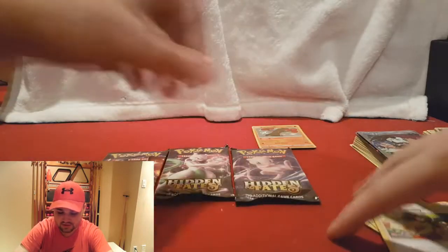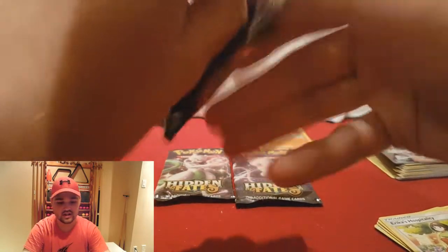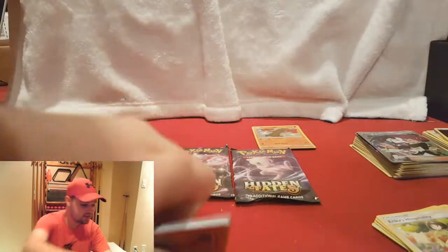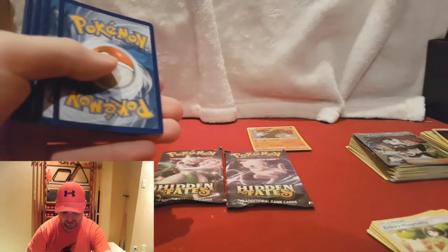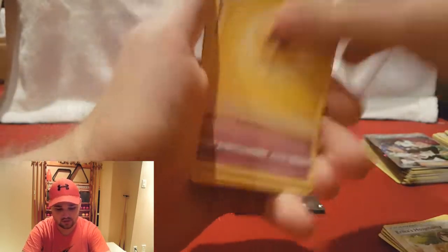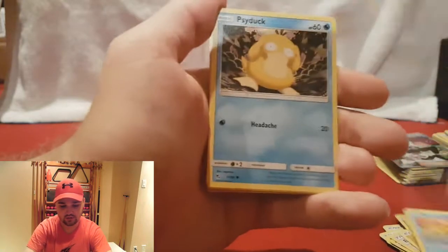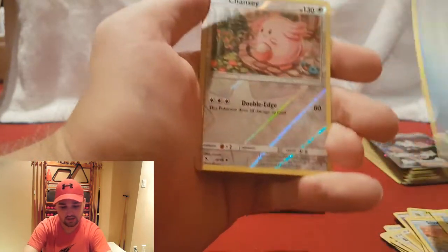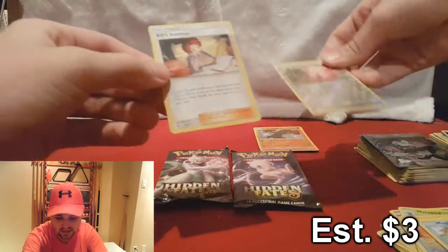I remember when I pulled that first Erica's Hospitality — I believe it was in Team Up — I wasn't that excited. Then I looked online and realized it was one of the most expensive cards in the set. But that was when I was first starting out and I didn't really know what was what. Now I understand a bit more. We got our Metapod, Charmander, Slowpoke, Psyduck, Pikachu, Magikarp, Reverse Holographic Chansey, and a regular Bill's Analysis.